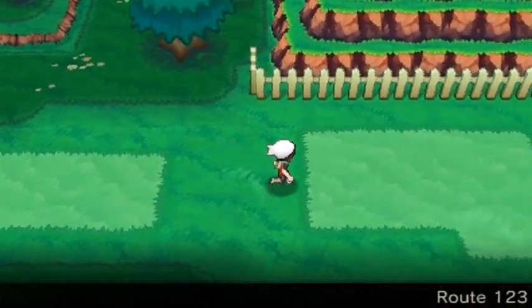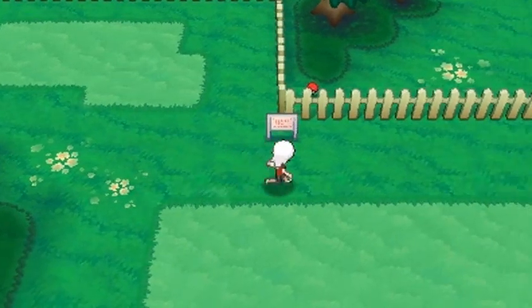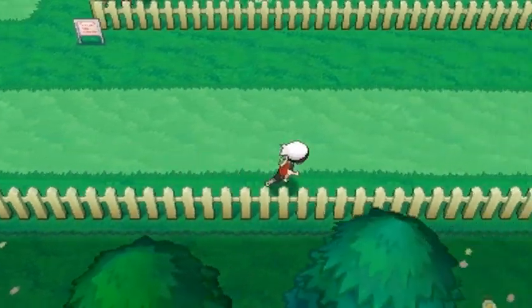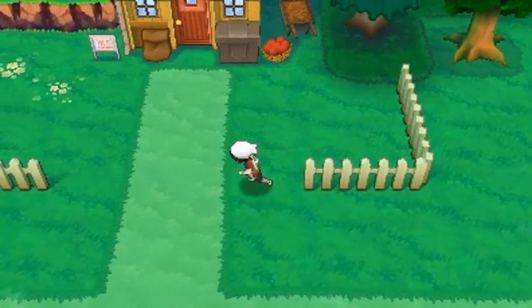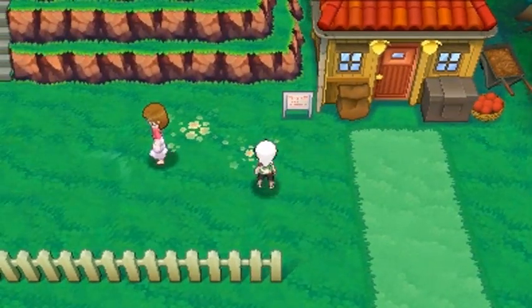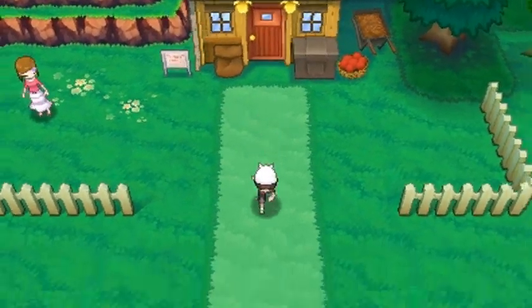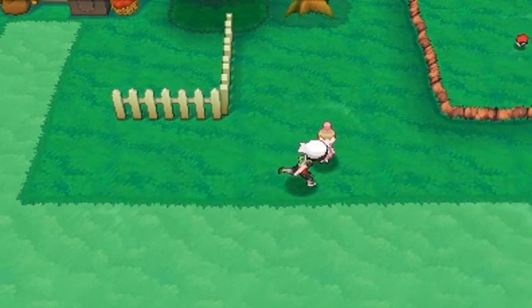Now let's move on into the next route — Route 123. This place is a little interesting; they actually added just a bit more to this area. Before, this place was just a small portion of land, but now they expanded on it. I need to battle some Pokemon trainers right here and I'm going to go straight with Sage of the Halo.